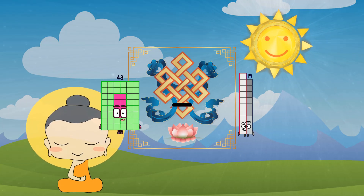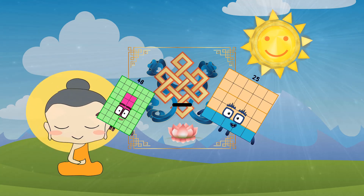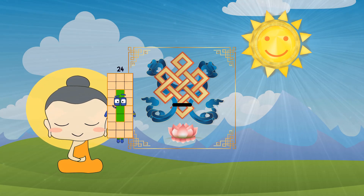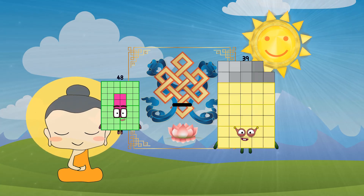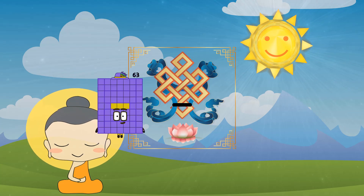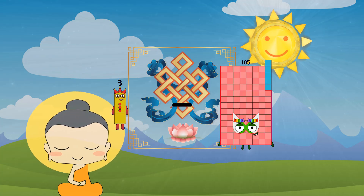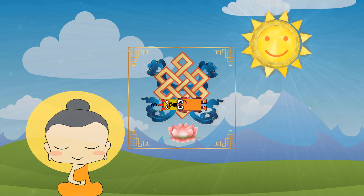48 minus 25 equals 23. 48 minus 33 equals 15. 3 minus 2 equals 1.